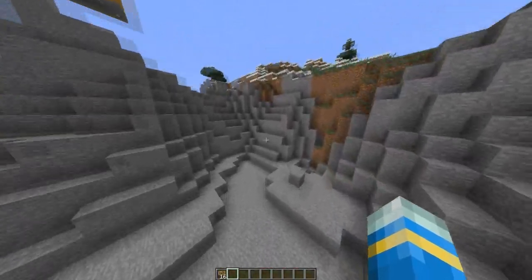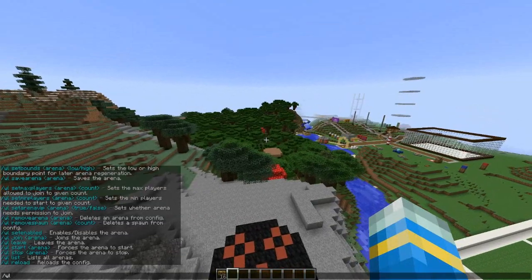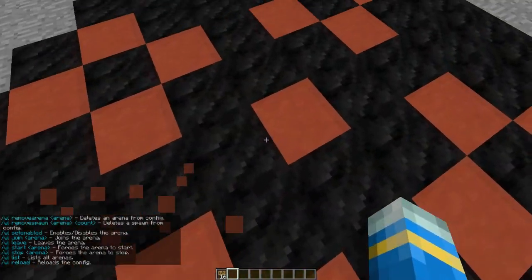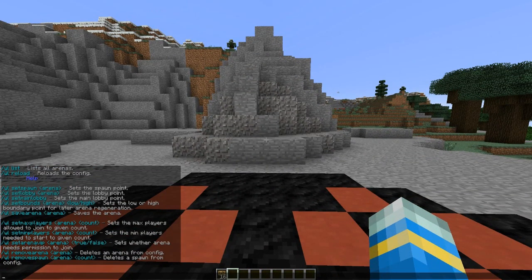I did Bow Bash the other day which is really nice, and I'll be continuing to do them. 'WL' is the command and it shows you all the help commands. We're going to set our lobby to begin with. It's very similar to the Bow Bash setup, which is interesting because if you've got multiple of his plugins they're really easy to set up.